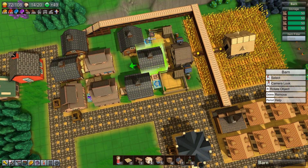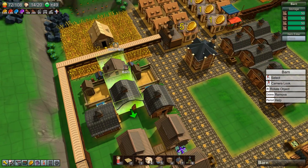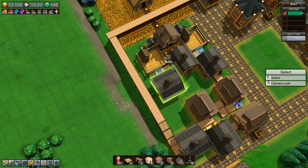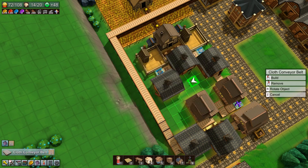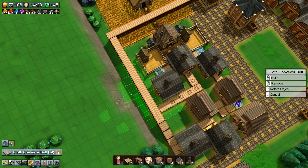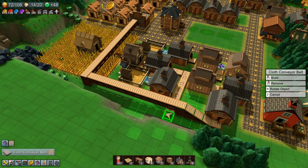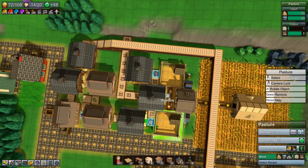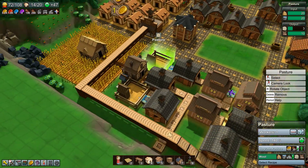We gotta use some fertilizer. We gotta get the fertilizer out and deliver it to the farm — can we do that? Yes we can. Can we support you like that? No, it has to be conveyor belts. That's gonna be quite easy — we're gonna go this way, this way, except for this one, and we're gonna go up. Is this actually working now? Eventually we see some cloth here — there is the shirt! Let's go.